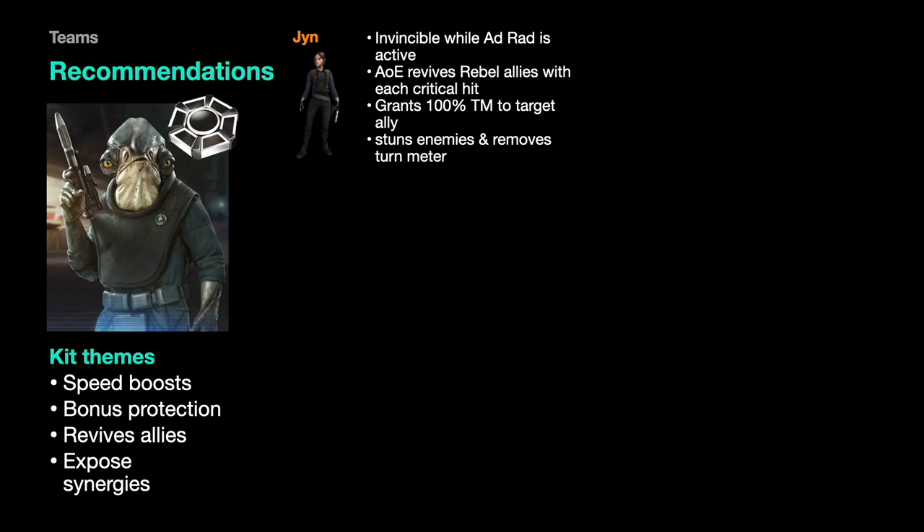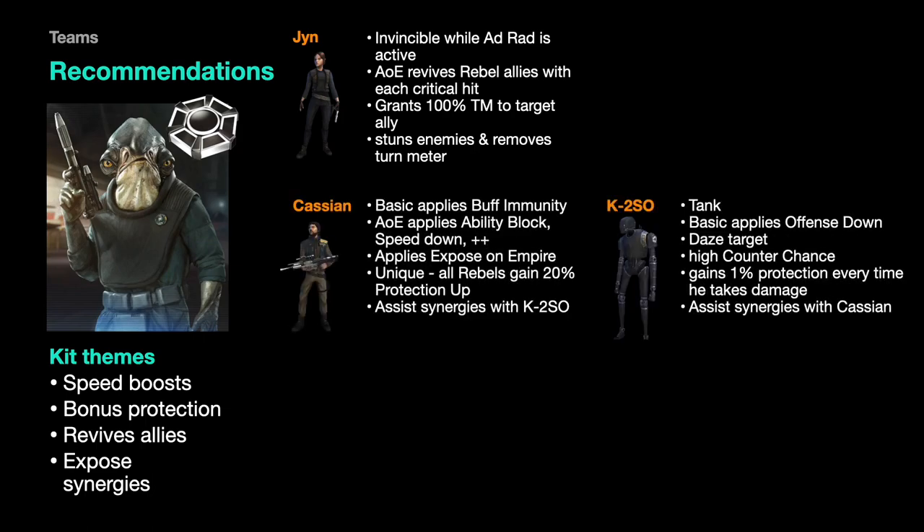Jyn can pass 100% turn meter to somebody and stuns and removes turn meter from enemies on a cooldown of two. Cassian and K2 come together and I'll go into detail about them in a second — I think they are essential in this kit, especially for a defensive team.